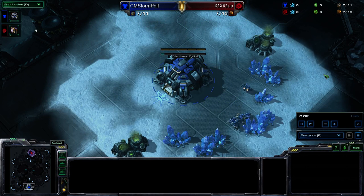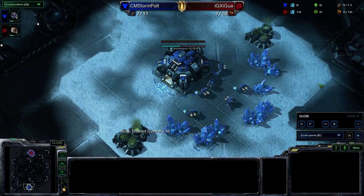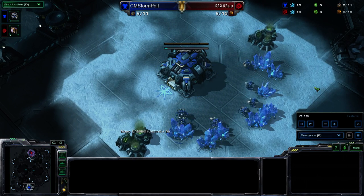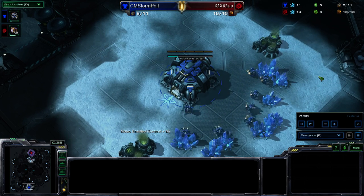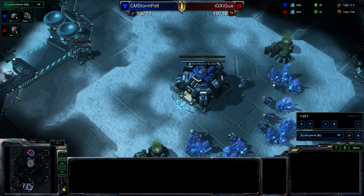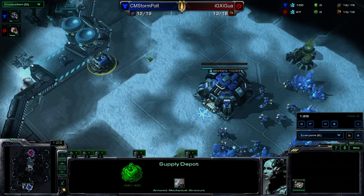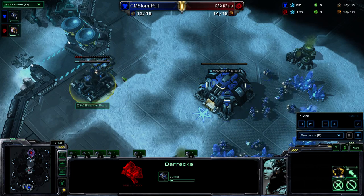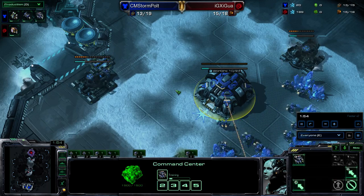We're going to be taking a look at Polt versus Shigua. Reaper openers are very common — they're just 12 barracks and 12 gas after your depot, which comes down at 10 supply. So the depot comes down here, and we're going to see Polt put down the barracks and the gas on the same supply. 12 supply is when the barracks goes down, and he saves up a bit, puts down the gas on 12, then restarts SCVs.